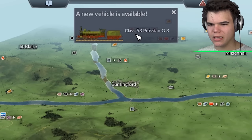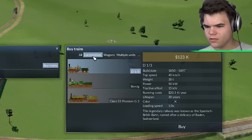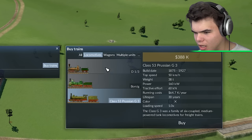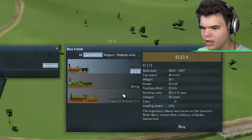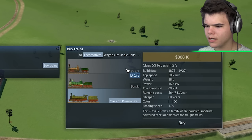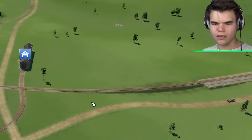A new vehicle is available — Class 53. I think we have a new locomotive. Let's have a look. Buy trains — wagons or locomotives. Oh, this one's a lot faster — 10 kilometers an hour faster. But running costs are, like, triple. Cost is also triple. I don't think it's worth it yet. The cheap one is still better if you look at the numbers. Once we get high-speed trains, it'll be worth it.